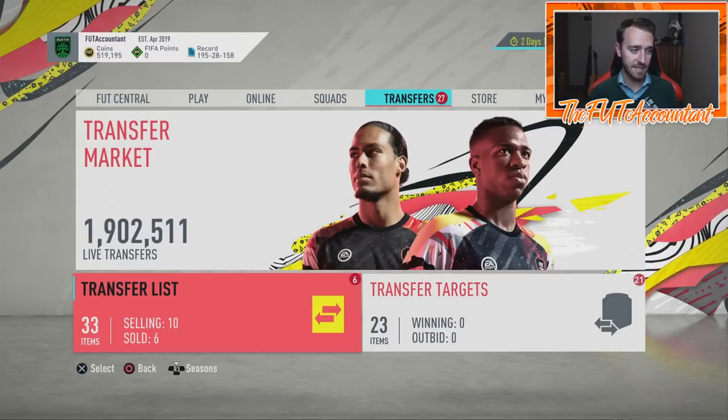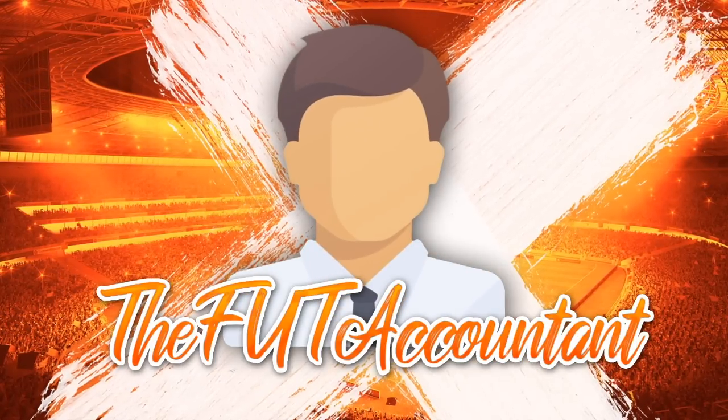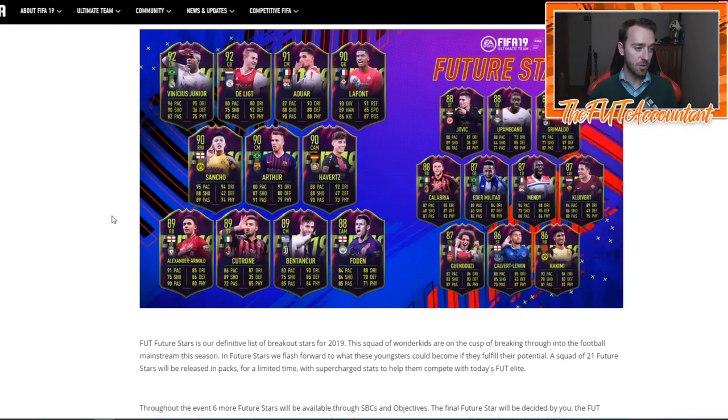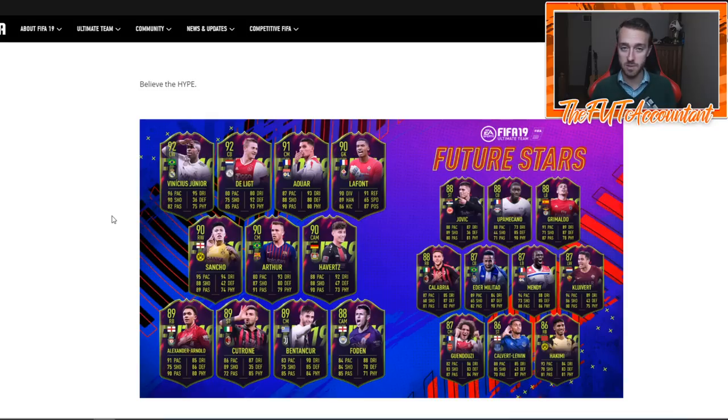EA is really trying to pump up these promos via graphics and loading screens. What is Future Stars? Last year when they put it out in FIFA 19, it was a brand new promo and it caused a lot of panic on the market because it was new. It was an amazing idea, done so spectacularly that everybody loved it — probably the number one favorite promo in the FIFA community.